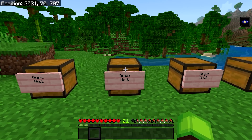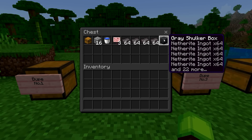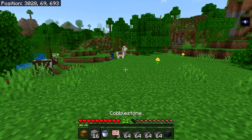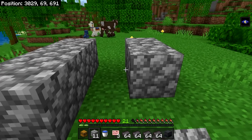Now for duplication glitch number two. To do this one, you'll need a chest, 16 blocks of your choice, a water bucket, and three signs of any kind — and of course the items that you want to duplicate, which can also be packed into shulker boxes. Grab your blocks and then place three in a row, skip a block, and then place two more. Make both of these three blocks high in total.